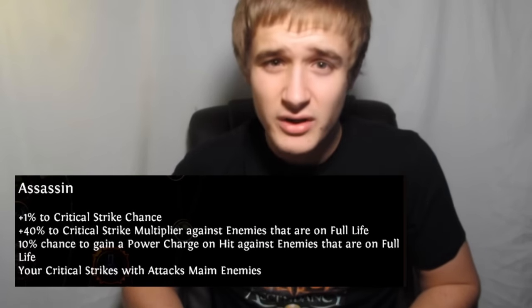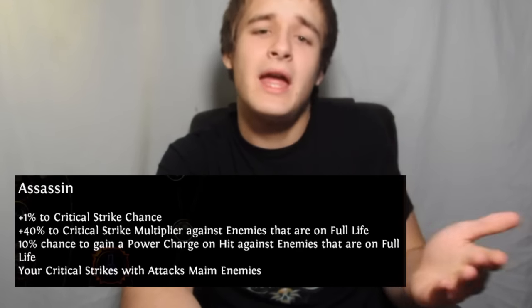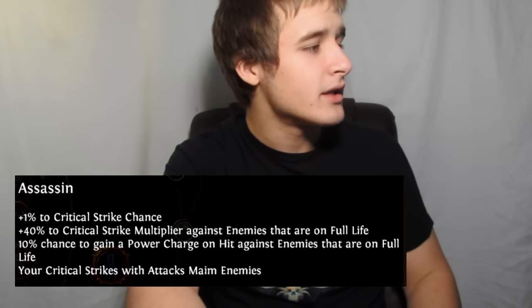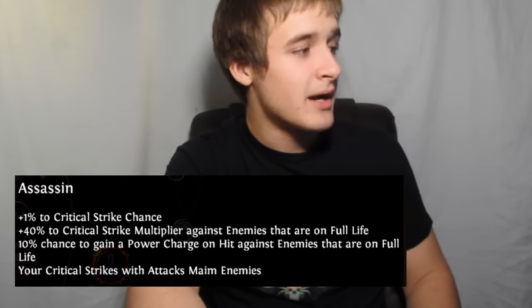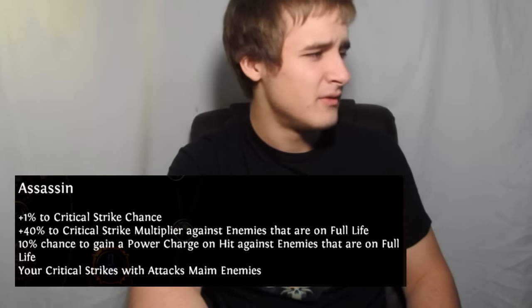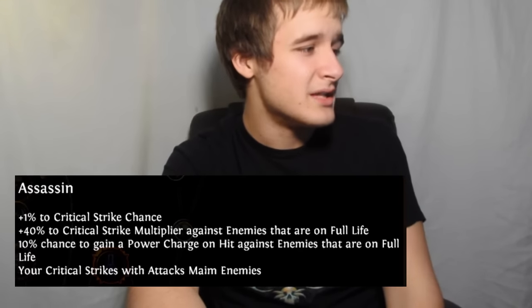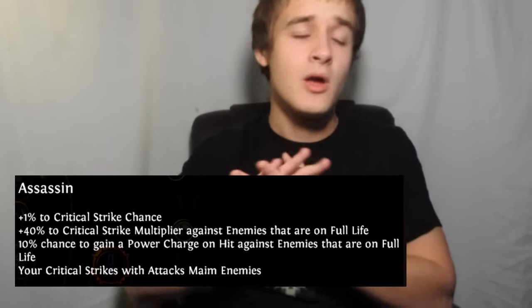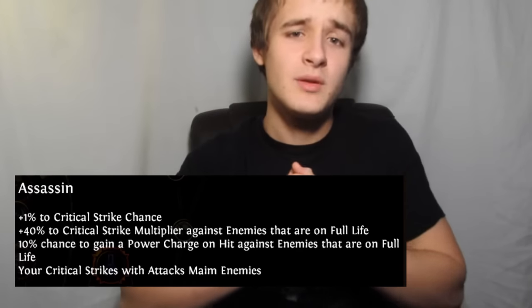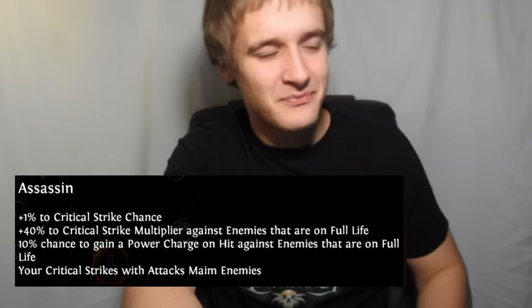On to the Shadow. Starting with Assassin: 1% to base crit — that's really good, basically going to put anything in a range where you can scale crit quite reliably because 6% is a good enough base; 40% multiplier against enemies on full life, get that big first hit; 10% chance to gain a power charge on hit against enemies on full life — this is only really going to be effective against packs, 10% really isn't enough and it's only when they're on full life; your crits with attacks maim — only attacks, not spells, kind of disappointing, but maim is that 30% reduced move slow, so pretty nice, especially with a temp chains curse for a super-slow enemy. The Assassin still gets the crit, which is really nice.